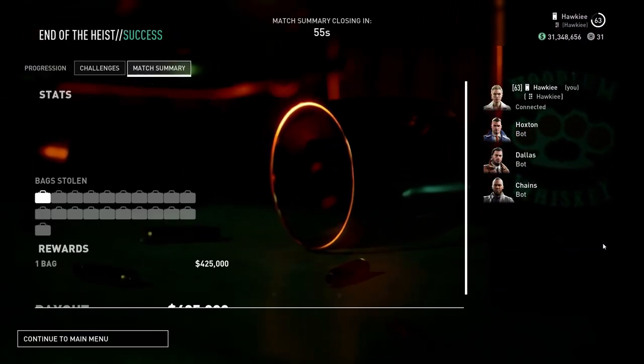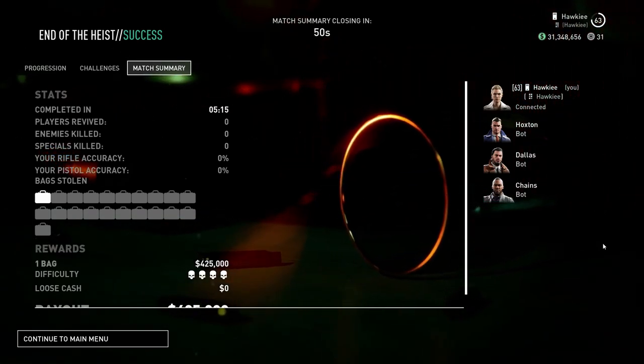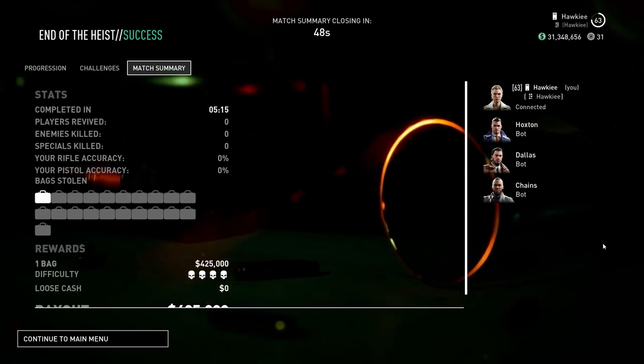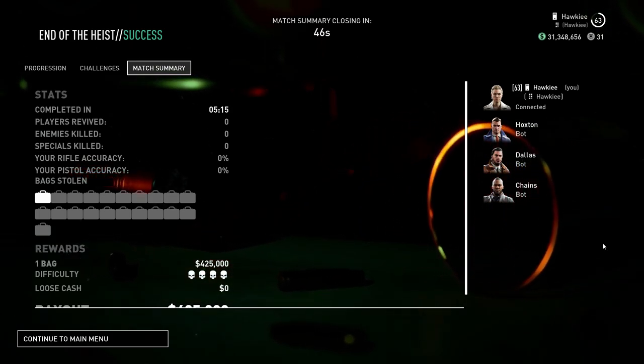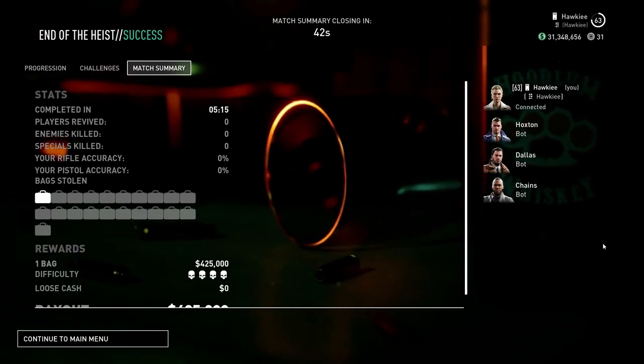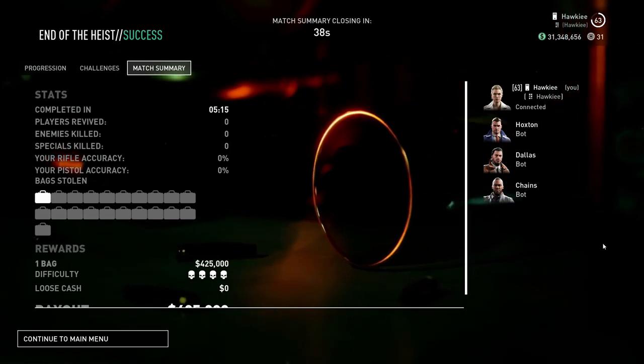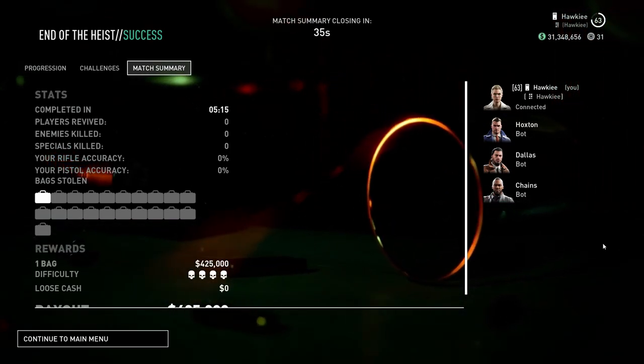That is basically how we do that variation. In this case it took five minutes — we did take it a little slow to explain. As long as you get a little more experience with it, you're going to get your runs down to about three to four minutes reliably. Now we'll have a quick look at the other two spawn variations and how you can handle them.